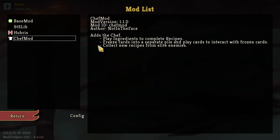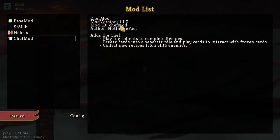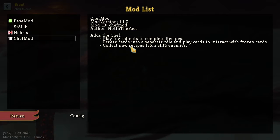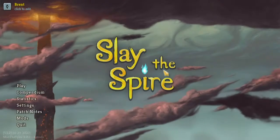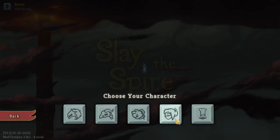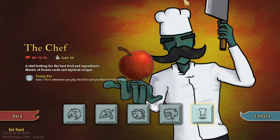As a new character, the Chef: play ingredients to complete recipes, freeze cards into a separate pile and play cards to interact with frozen cards, collect recipes from elite enemies. Sounds interesting. I was enjoying just the pick-up-and-play mechanic we did last time. We kept the same base three mods that add just a little bit but don't add too much.